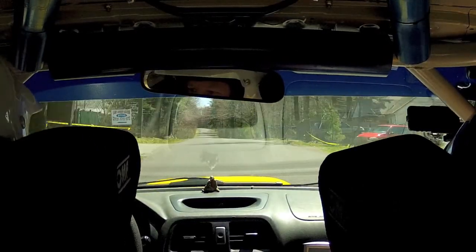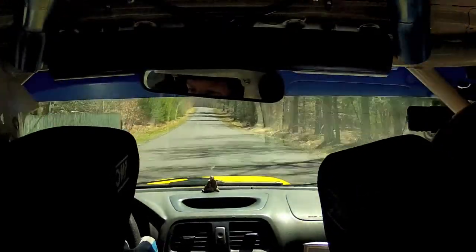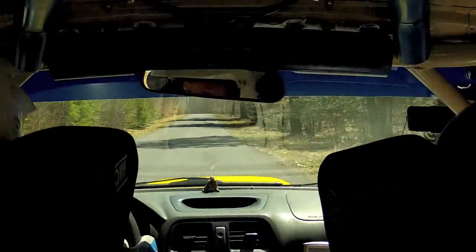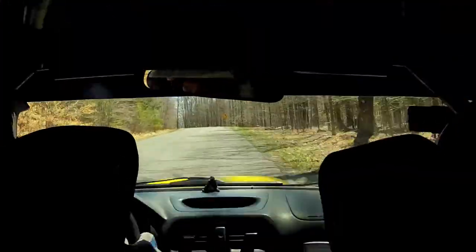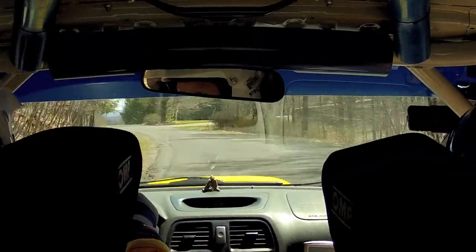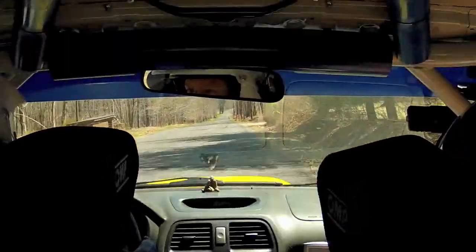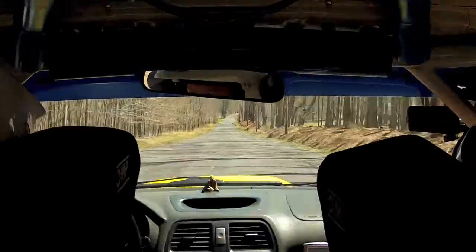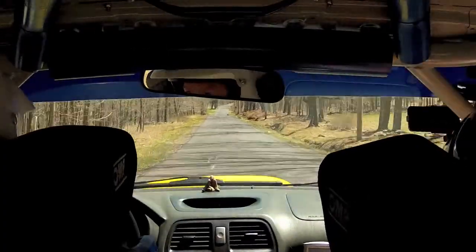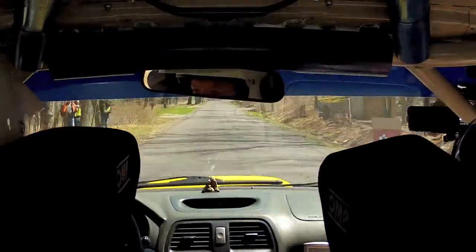Left 5 minus, over small crest, go, 50. Say again — left 5 minus, over small crest, go, 50. Stay right over flat crest 300. Small jump 50. Fish finish 150. Keep going. You're done.